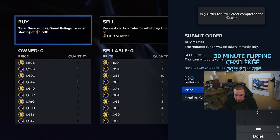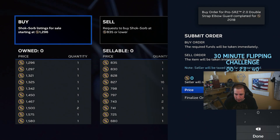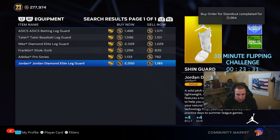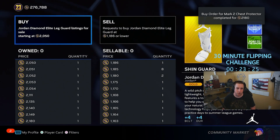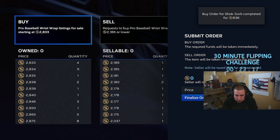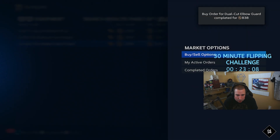You'll see at the end that the profit is nice. Is it worth the time? For me it is. When I do this I think, 'I can get that one card I want for 20,000 stubs' — for the Chipper Jones or Babcock collection. It basically pays for one of those cheaper cards, or if you're trying to get Mike Trout, do this 10 times and you've got 200k. You think of it that way — it's well worth it. You don't have to do it 10 times in a row — take some breaks.